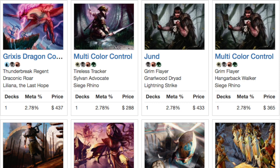Decks in the format include Multi-Color Control and Jund. The decks range from $100 to $500 to $600, so some of these decks are not necessarily cheaper than Modern decks. It really depends on if you're playing Control, because Control cards are expensive. The number one card in this format, without a doubt, is Flip Jace. I've seen him as a four-of in pretty much every deck list, and he is very, very good.